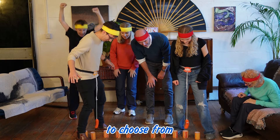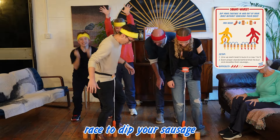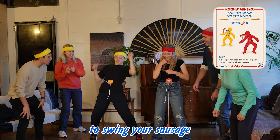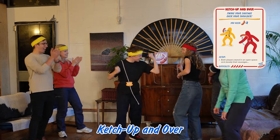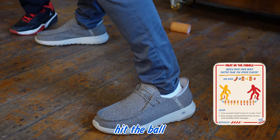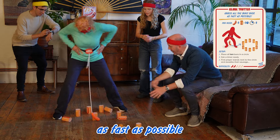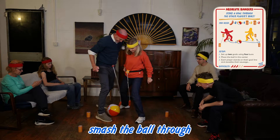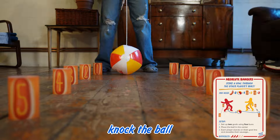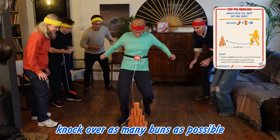There are 12 minigames to choose from. Dribble the ball around the buns in Salami Slalom. Race to dip your sausage into all the buns in Squat Versed. Be the first to swing your sausage over your shoulder in Ketchup and Over. Knock all your buns over faster than the other player in Meat in the Middle. Hit the ball through the other player's legs in between their buns. Knock all the buns over as fast as possible in Globetrotter. Smash the ball through your opponent's bun goal in Absolute Bangers. Knock the ball through the gates as fast as possible in Dash and Dash.